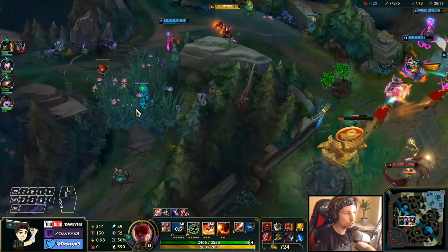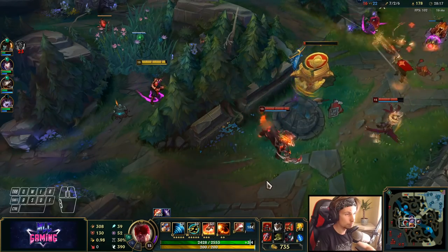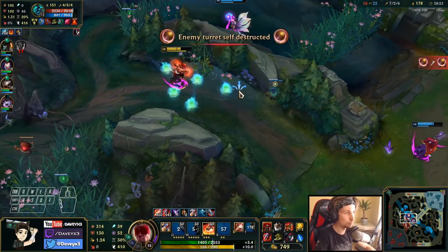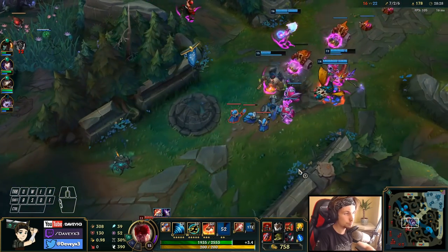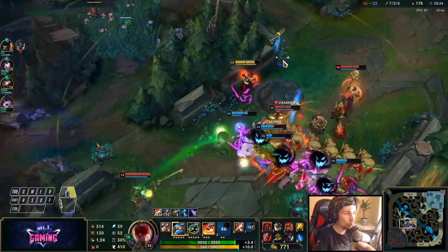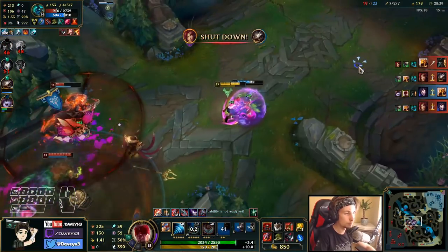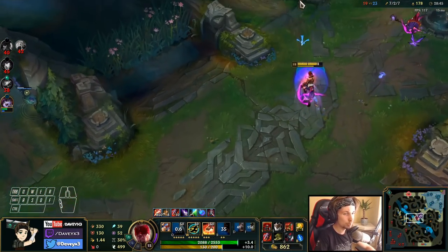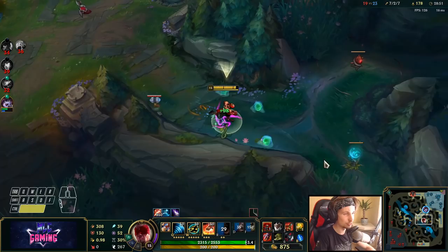Now it pretty much comes down to perfect macro play with the Baron buff and we should be able to win. These guys will be pushing — let's see if we can force something here. I'm not going to fight that guy — I'd rather wait 50 seconds to get my ult back. Unfortunately we lost the Baron buff and they managed to kill all of us. That was actually such a good play by them.